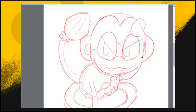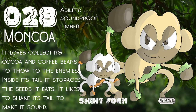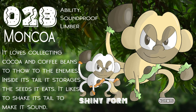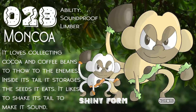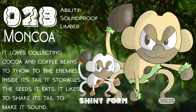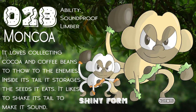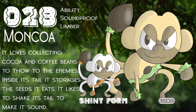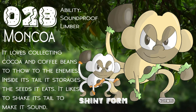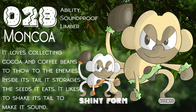Those are the origins of Monkoa, from Monkey and Cocoa — a Normal and Grass type. The Normal type is because most sound-related things in Pokemon are represented with a Normal type. It loves collecting cocoa and coffee beans to throw at their enemies. Inside its tail, it stores dried seeds. It likes to shake its tail to make sound. Monkoa's abilities are Soundproof and Limber. The shiny form has to do with the white Cappuccino monkeys and how they look.